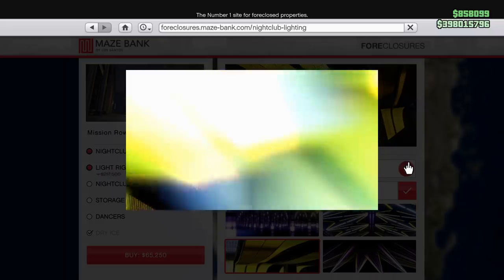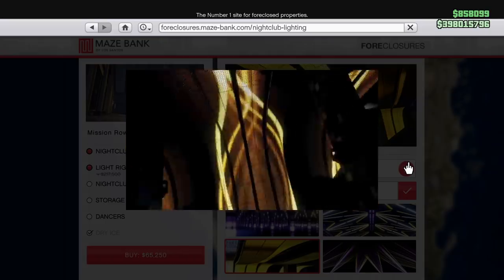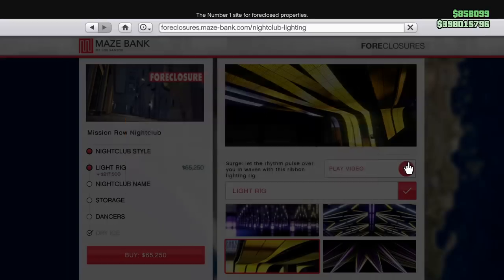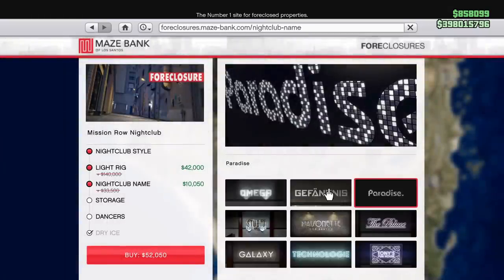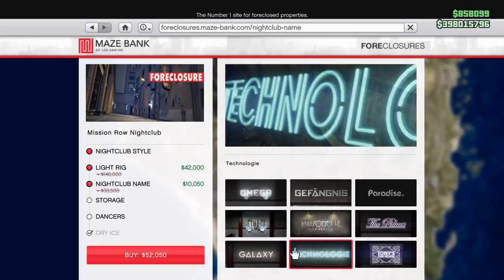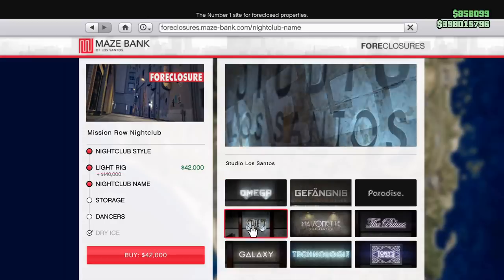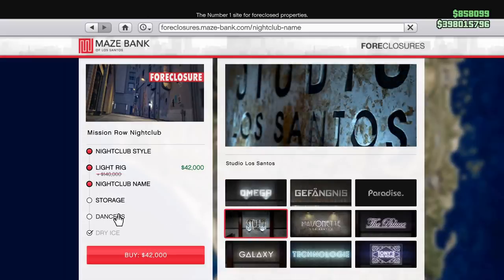You don't have to have the lighting and cosmetics, but I promise you once you get inside the nightclub you're going to want to customize it and have some fun with it. The good thing is it doesn't cost that much and it is on sale right now. You can change your club name to whatever you want — it's like $10,000–$20,000 normally, so no big deal.